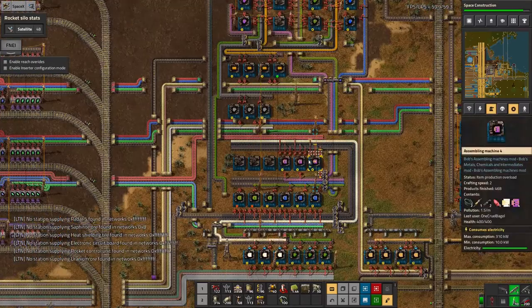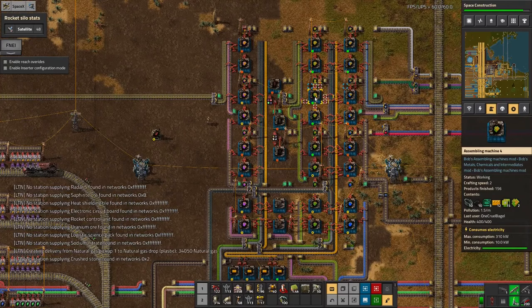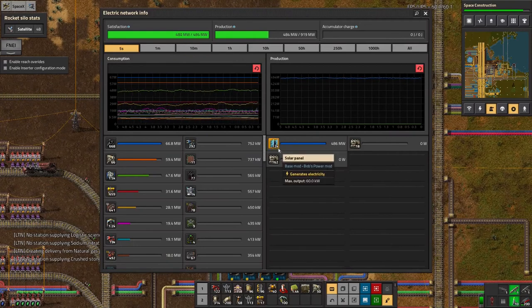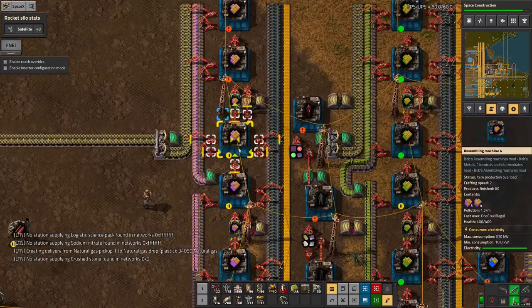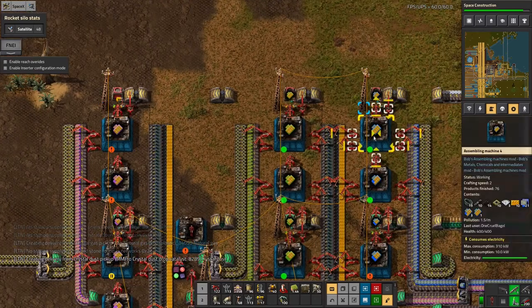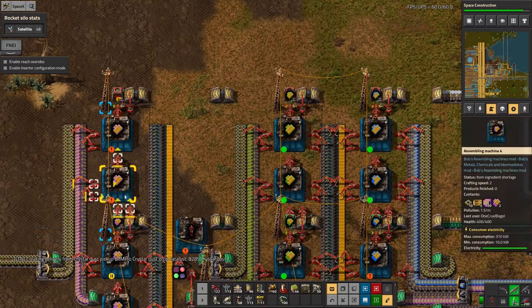Similarly, each of these is a separate wagon for the train. I don't expect to use as many of the green modules because they reduce power consumption and that's not so valuable - I've got 12,000 solar panels producing far more power than I need. However, efficiency modules are very valuable where the game will let me use them, and speed modules where I can't use efficiency modules are also very useful. This one isn't running - I should go and find out why not.